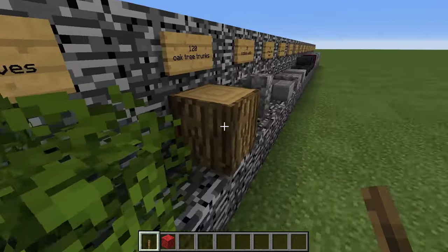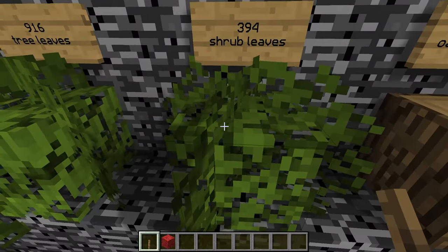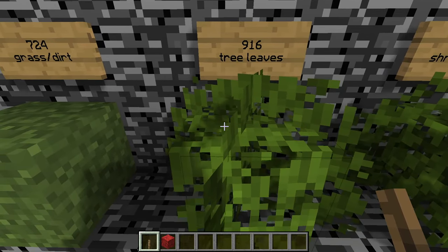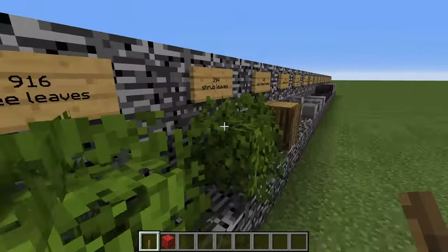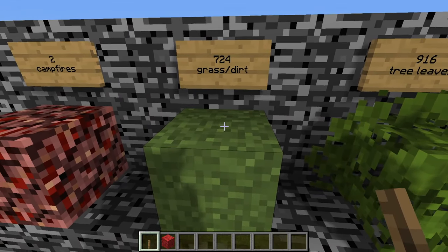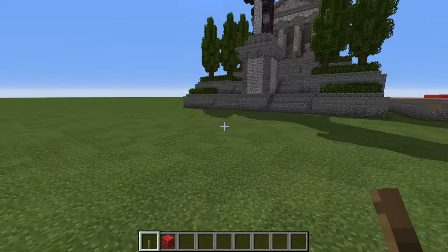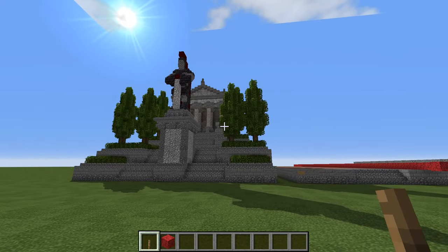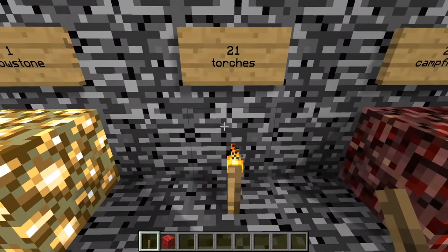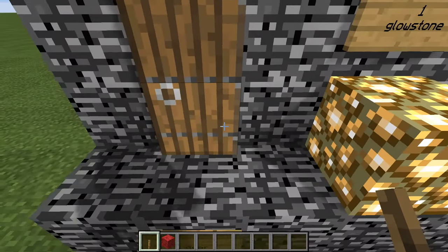You'll also need 394 shrub leaves for the shrubberies — you can pick whichever type of leaf you want. 916 tree leaf blocks for the trees around the structure, 724 blocks of dirt or grass, 2 campfires (if building in survival you won't want burning netherrack near your trees), 21 torches, 1 block of glowstone, and 1 door.